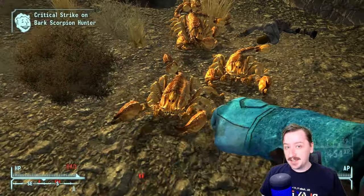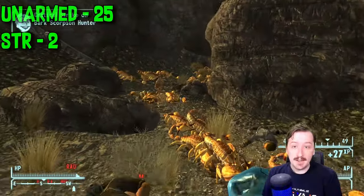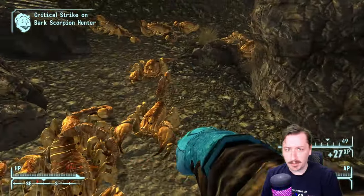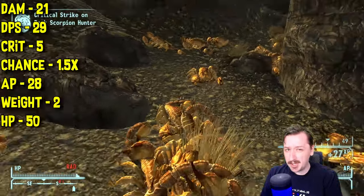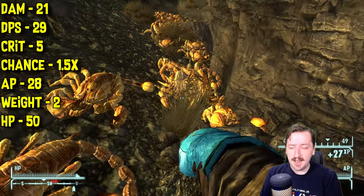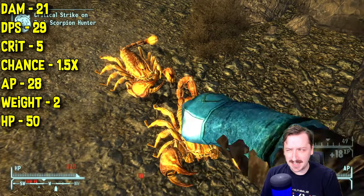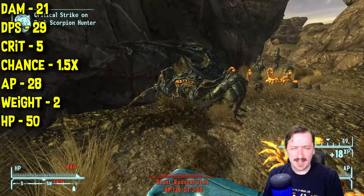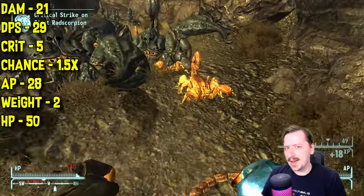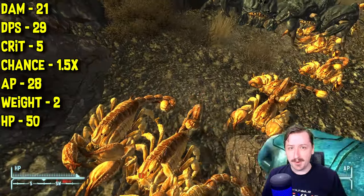First up, we have the scientist glove. You can find this on lobotomites, or just laying around the DLC. This one requires 25 unarmed and 2 strength to wield, so most unarmed builds are going to be able to use this right away. It does 21 damage on hit, which is okay — not super high, but not super low either. 29 damage per second. They don't attack very fast, with about the same attack speed as the power fist. They have 5 crit damage, and an above average crit chance of 1.5 times.